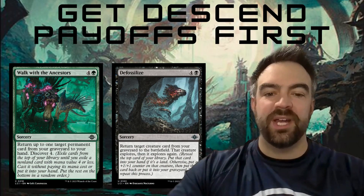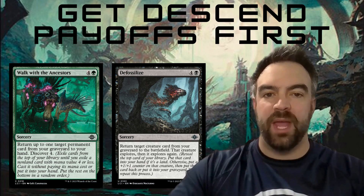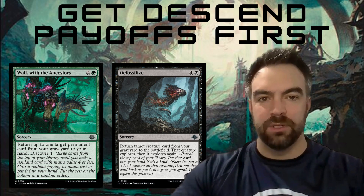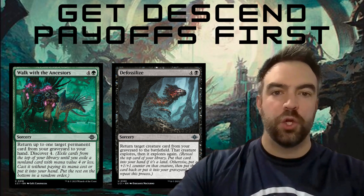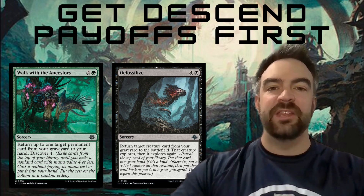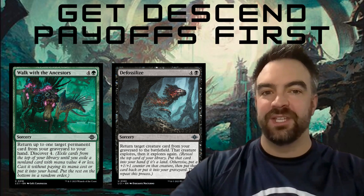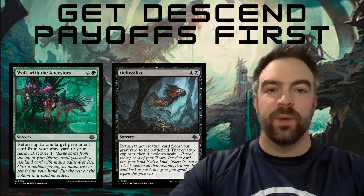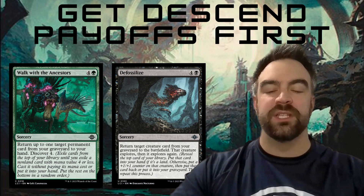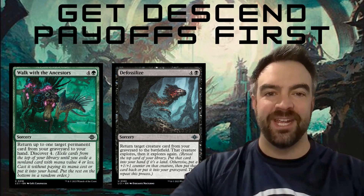I'm still figuring out the descend decks, but it seems like if you're going to draft them, you need to get your payoffs first and then your enablers. I drafted a green-black mid-range value descend deck, and I think I prioritized the enablers before I got the payoffs, and it just didn't work the way I wanted. So prioritize your Defossilize and your really good payoffs first, then get your enablers.